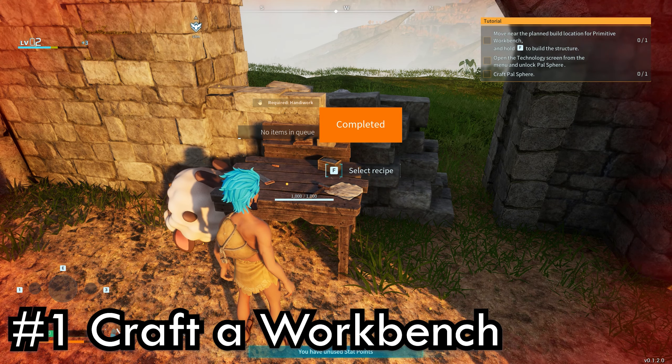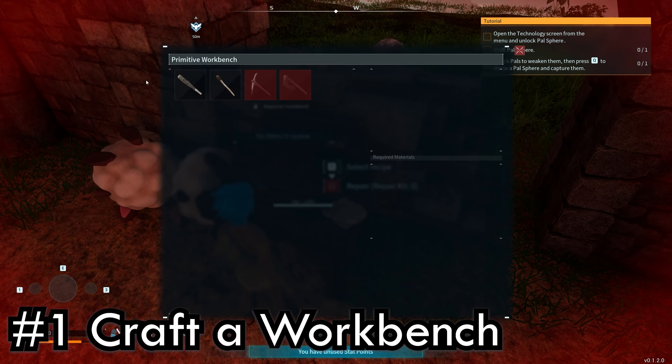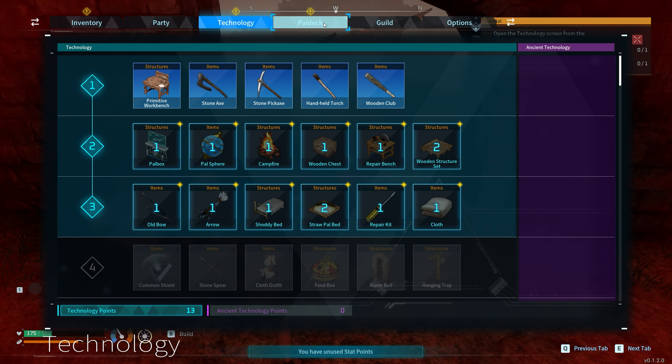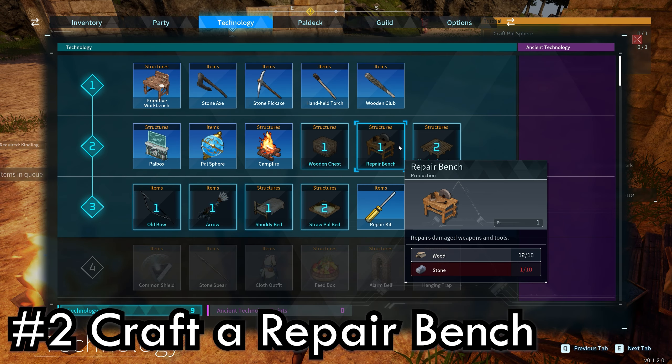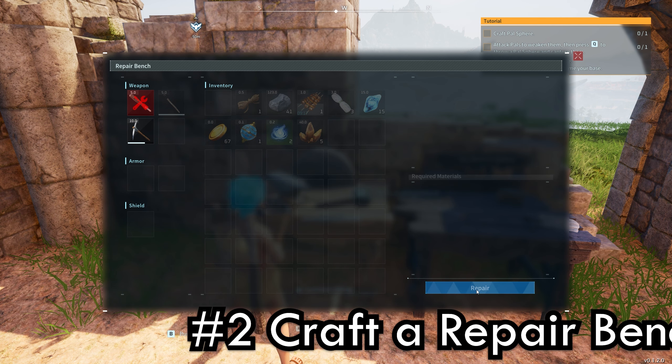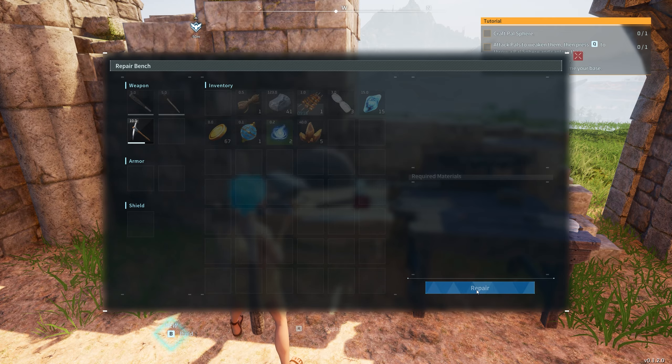First things first, you're going to want to get a workbench. This is where you'll be crafting most of your early game stuff. You can get most of your tools and items here under the technology tab. Make sure to also get a repair bench, unlocked at level 2. Your tools and armor do lose durability over time so you'll need a place to repair them.